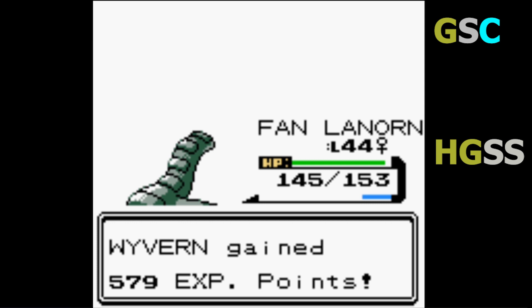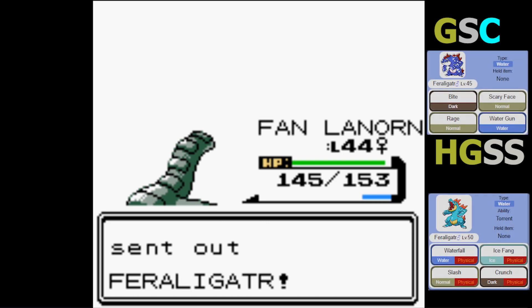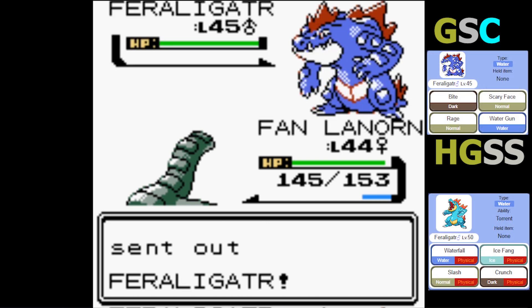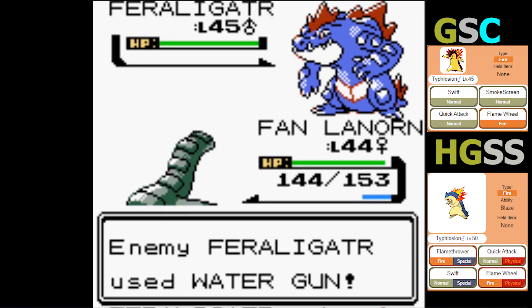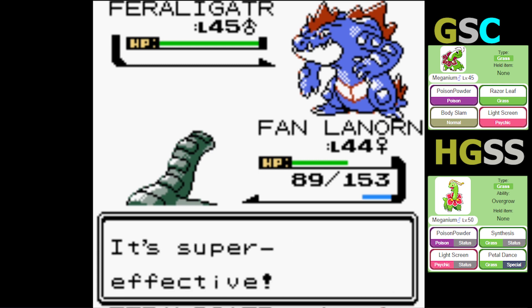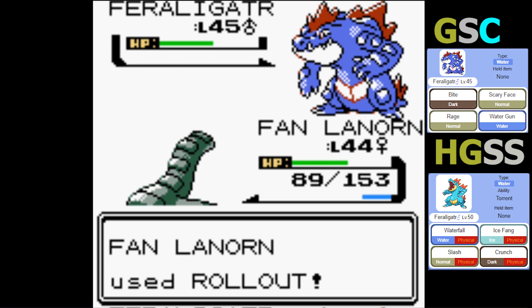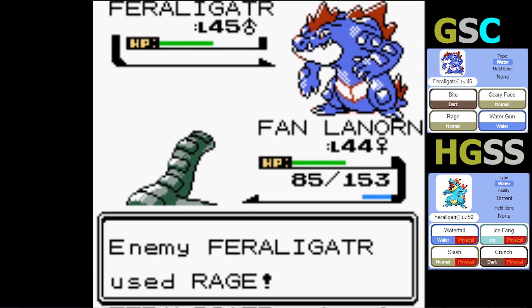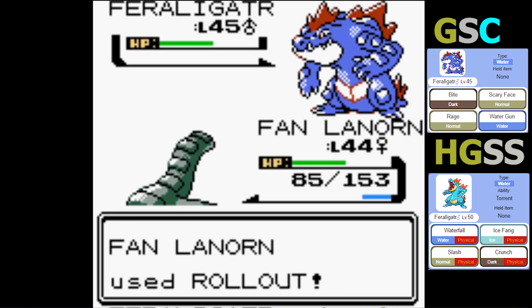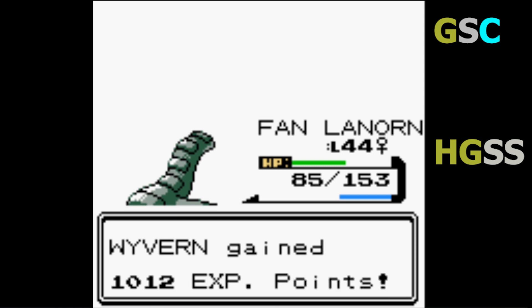Let's see what he's gonna attempt next. He's using Feraligatr — level 45, Water type, with moves Slash, Scary Face, Rage, and Water Gun. You're level 45 and still using Water Gun as your primary water attack. We're not scared of you in any capacity. Okay, this is gonna take out Feraligatr. I was almost a little scared there.